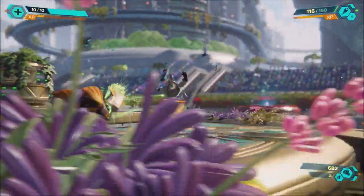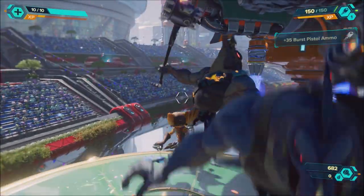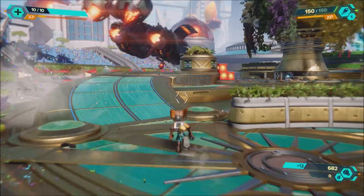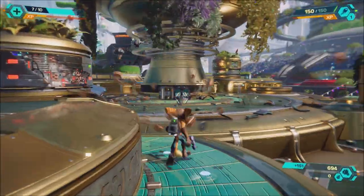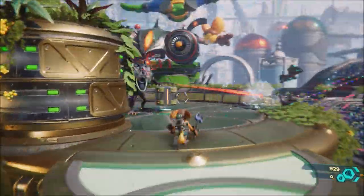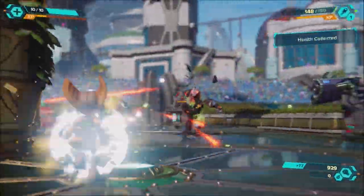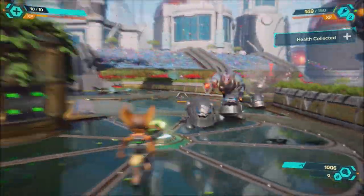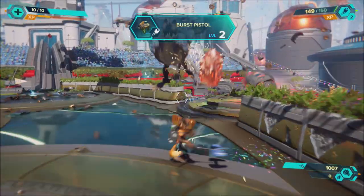3D audio support is being added for built-in TV speakers. The 3D audio support previously available for headphones is now being brought to your TV. If you have a two-channel TV speaker setup, you'll now be able to hear three-dimensional sound, heightening the sense of gameplay immersion. Players can measure the acoustics of the room using the microphone on their DualSense wireless controller to apply a 3D audio setting optimized for their room — bringing this to players who use TV speakers rather than a headset.